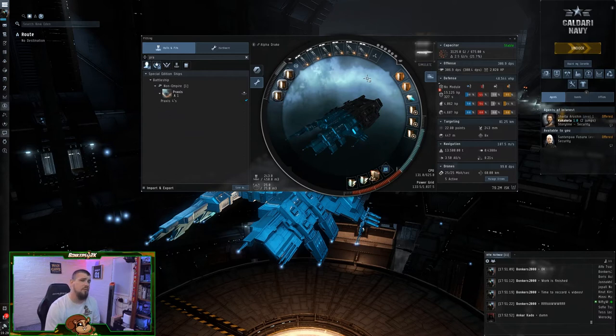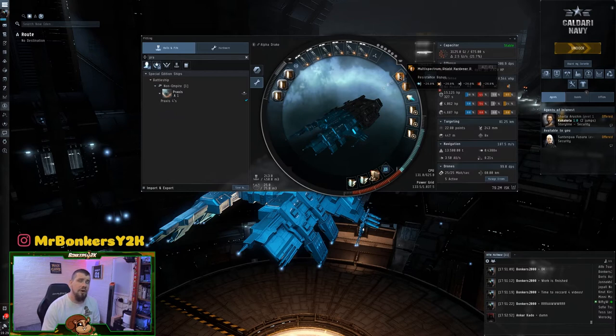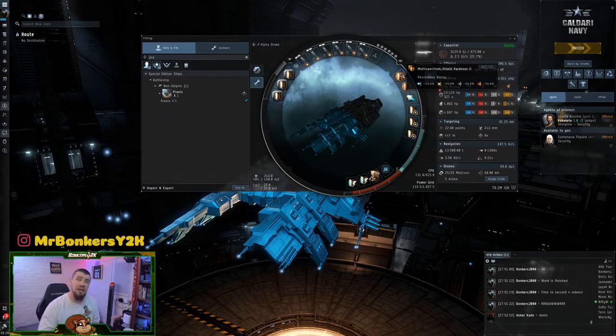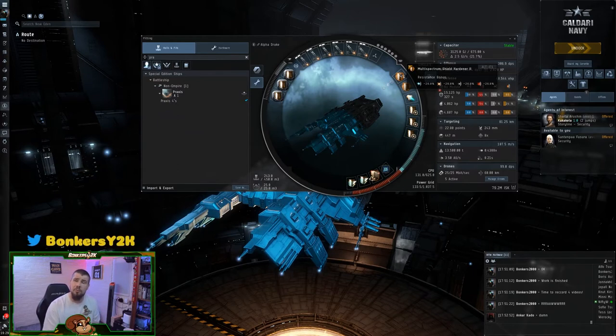One thing I always recommend is to use a website — which we'll bring up shortly — to look at what type of damage you're going to encounter depending on the faction. You can swap out one of the multi-spectral hardeners for a specific EM, thermal, kinetic, or explosive hardener. Usually two multi-spectrals is enough, but if the mission is too much to handle, replace one with a damage-specific hardener.